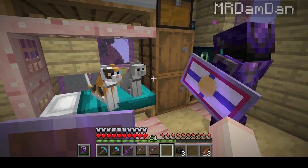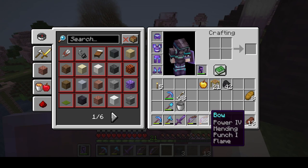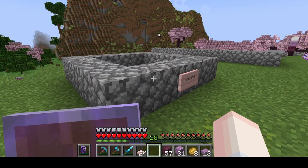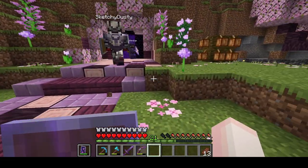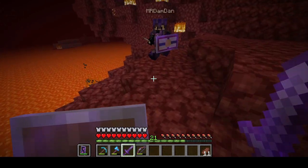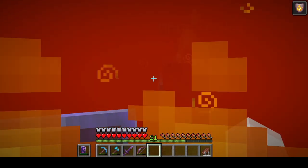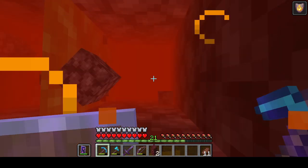I have the skulls and you have the sand — I have some bows. Sketchy and Dan are the ones who are going to help me beat the wither, and we're going to do it in the Nether under a lava lake.